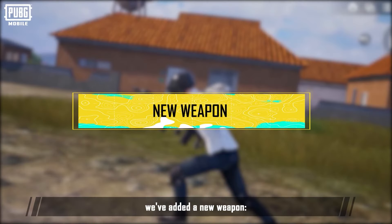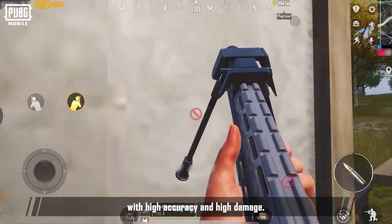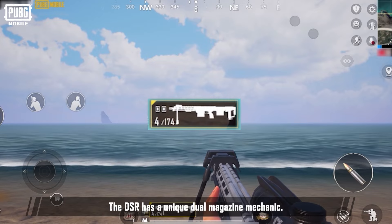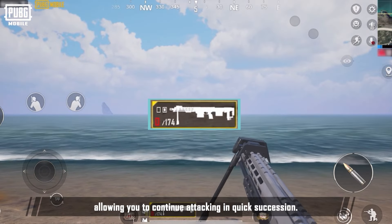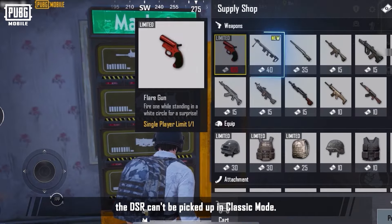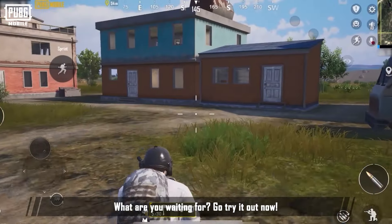In this update, we've added a new weapon — the DSR Psycho Rifle. This is a dual-mag bolt-action rifle with high accuracy and high damage. It can be equipped with scopes, muzzles, magazines, and cheek pad attachments. The DSR has a unique dual-magazine mechanic: if the default magazine is empty, it will quickly be switched out, allowing you to continue attacking in quick succession. Keep in mind that the DSR can't be picked up in classic mode — it has to be acquired from a supply shop or the mobile shop. Go try it out now.